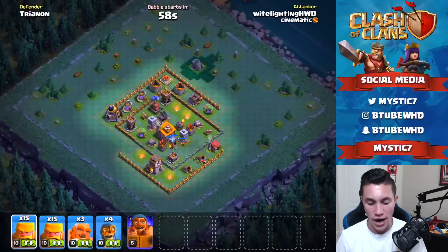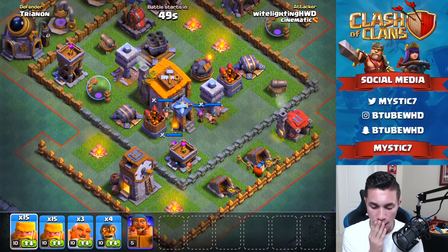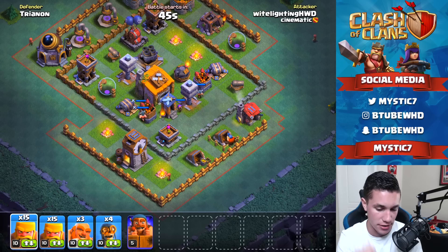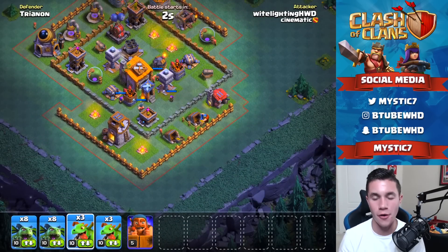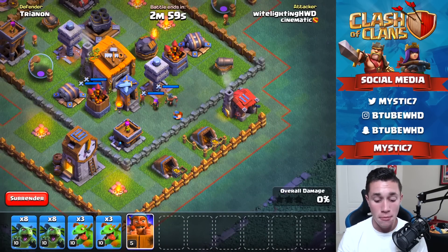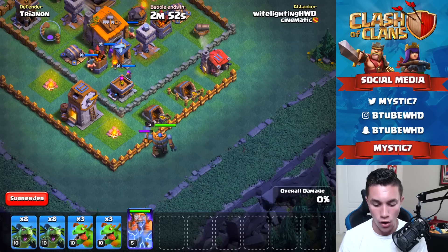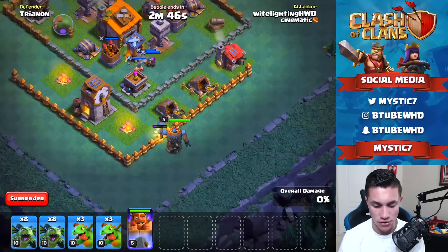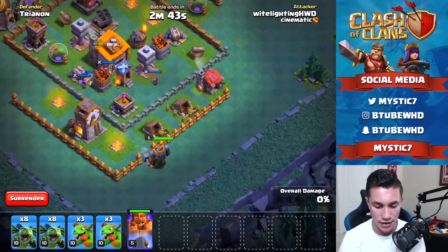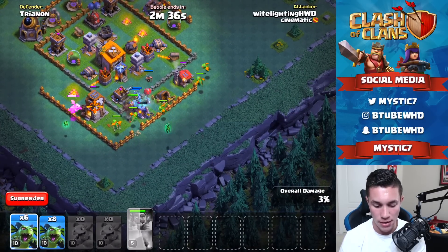Okay, this base looks pretty solid - this is gonna be kind of a tougher one. I want to go in with ground but this is a hard one to attack with ground. Just kidding - we're gonna go with the baby dragon minion spam. This strategy still very solid. We're gonna get the battle machine on this wall, he'll break through, we'll deal with these builder hall troops, distract the archer tower, and go with all the baby dragons on this side of the base.